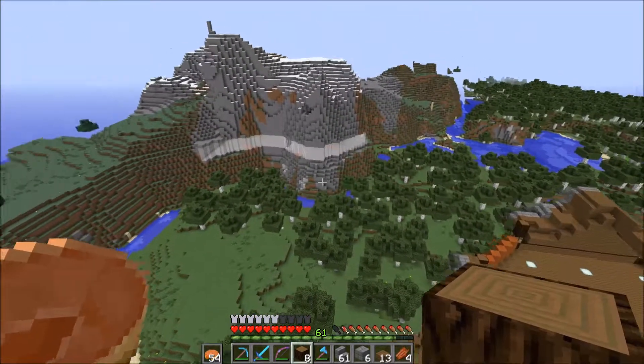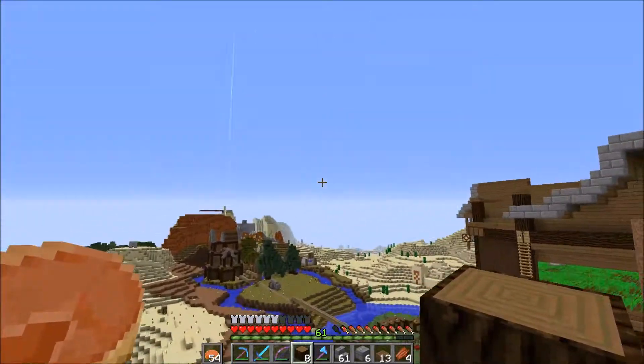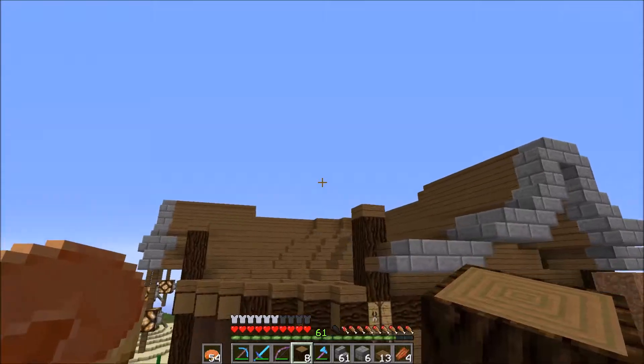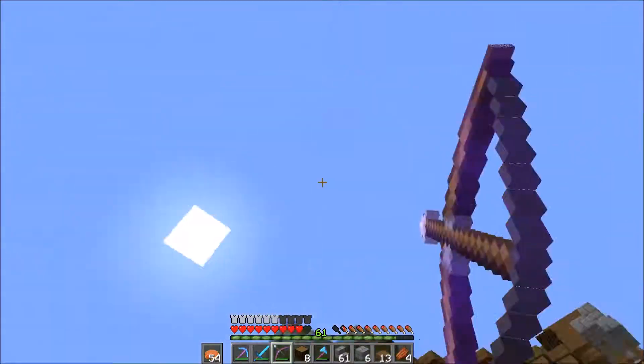Maybe do another roundabout. That's Monkey's base — his 2B base — because he has multiple bases that he's working on. I'm pretty sure I just shot a villager.